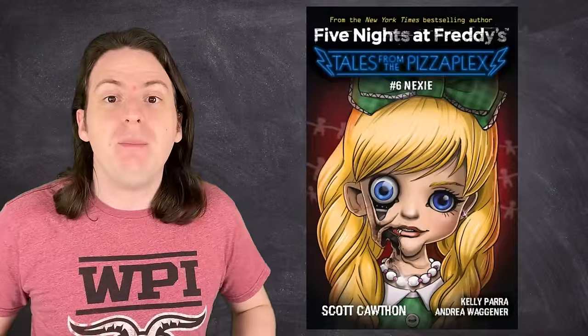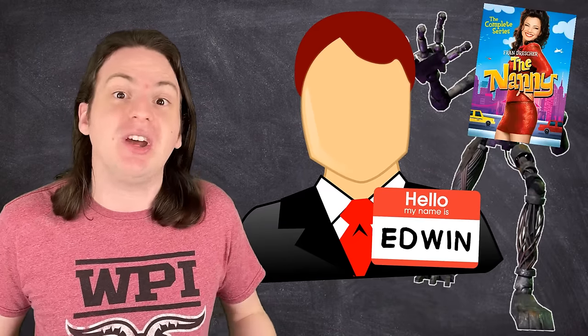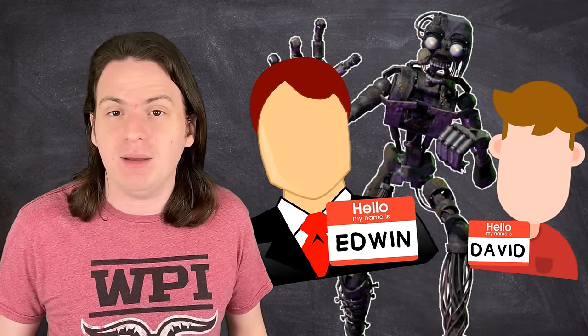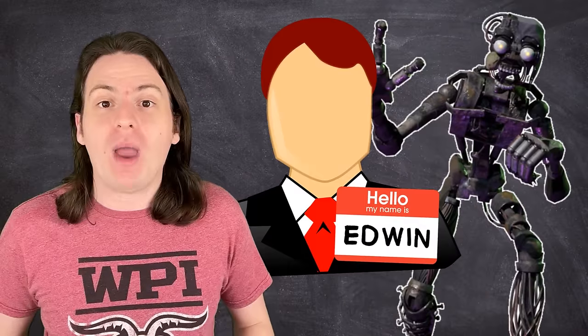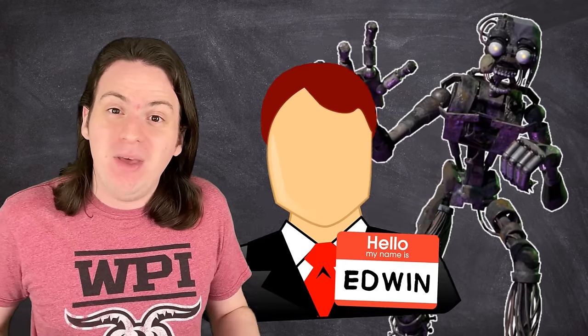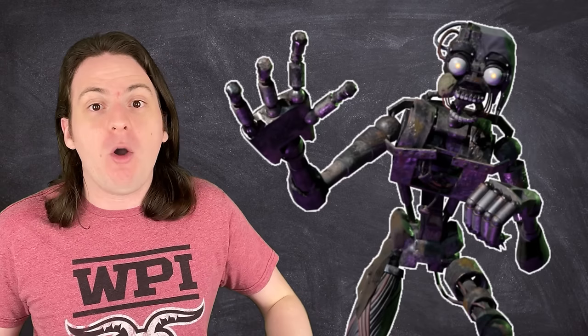In the books, the Mimic was created by a single father named Edwin as basically a nanny to look after his son David. It was programmed to copy his son's behaviors to act as a friend to him. At first it would basically just parrot back whatever David said, but it eventually learned to actually respond like a real person. However, when David died in a car accident, Edwin took his anger out on the Mimic and just beat the crap out of it. The problem is, the Mimic can only do one thing — copy the behavior of the people around it — and so it becomes super violent and starts murdering people.